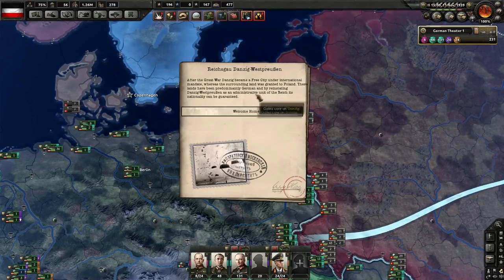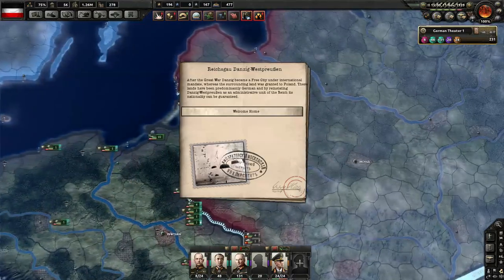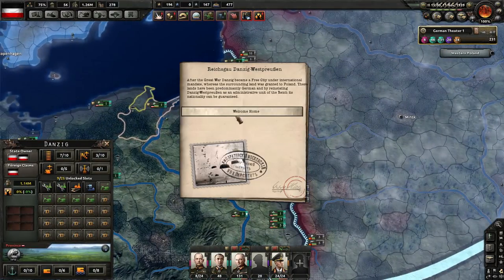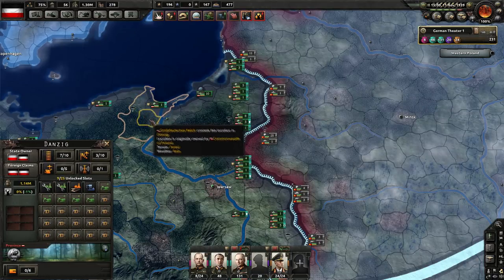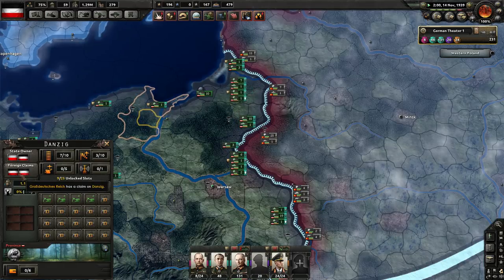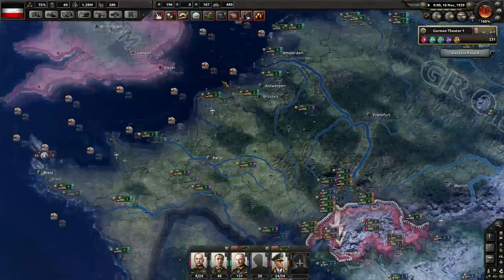Reichsgau Danzig-Westpreußen — oh, West Prussia! Wait, isn't that East Prussia? Oh, whatever. So Germany gains a core on Danzig. Wouldn't I already have a core on Danzig? I thought that was the whole point. Nothing really changed — I'm pretty sure I already had it. Whatever, it's cool historical flavor.